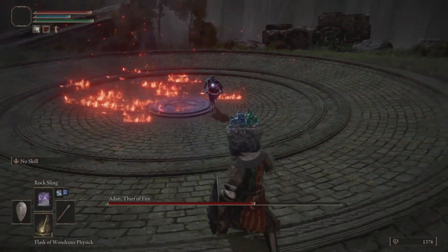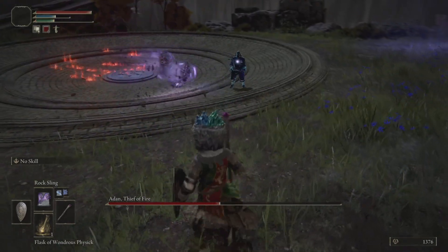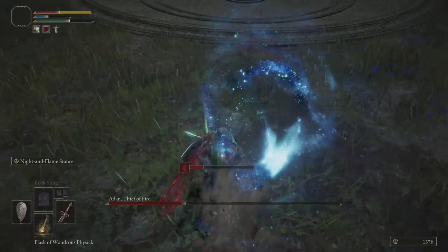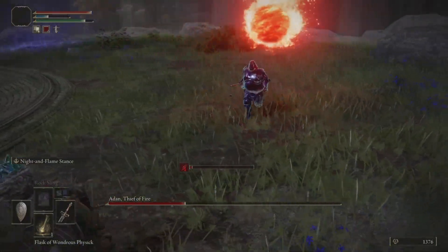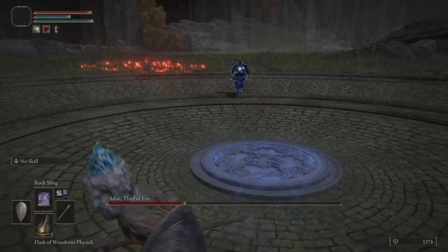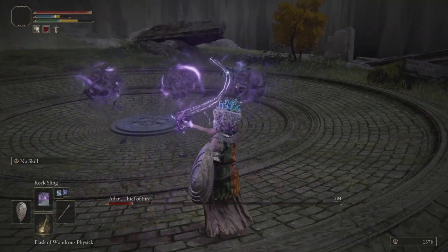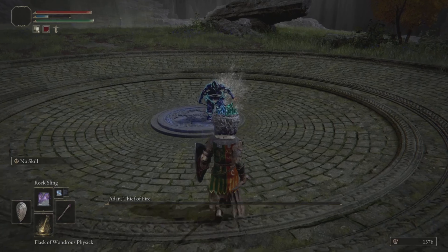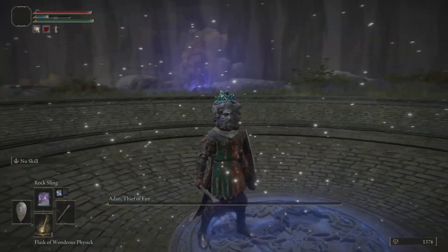Interesting thing — some of these enemies can use spells as well, which catches players out of their comfort zones. That incantation move they use would actually be cool to get later in the game — it's a short to mid-range fireball that explodes. Anyway, we defeated this one — cool.